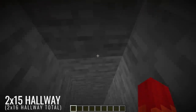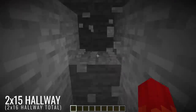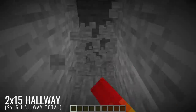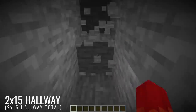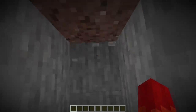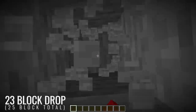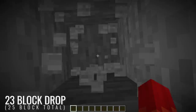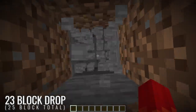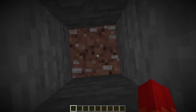Make sure that the skeleton spawner is still in front of us. Then we're going to dig a 2x15 hallway, which will be 2x16 if you count the blocks that you dug on your way up. Now we're going to dig straight down for 23 blocks, which will be 25 blocks including the two we just dug out. Be super careful doing this — you don't want to come across any open void or lava pit as you dig down.